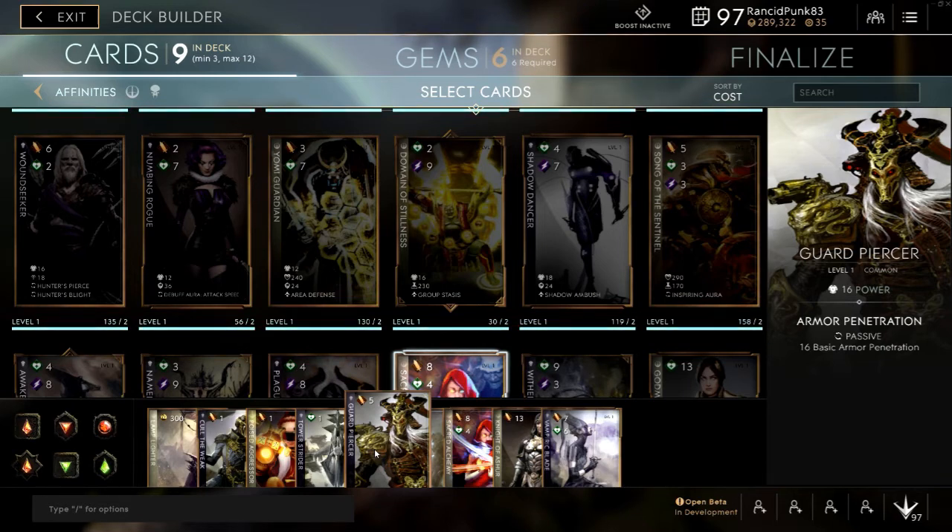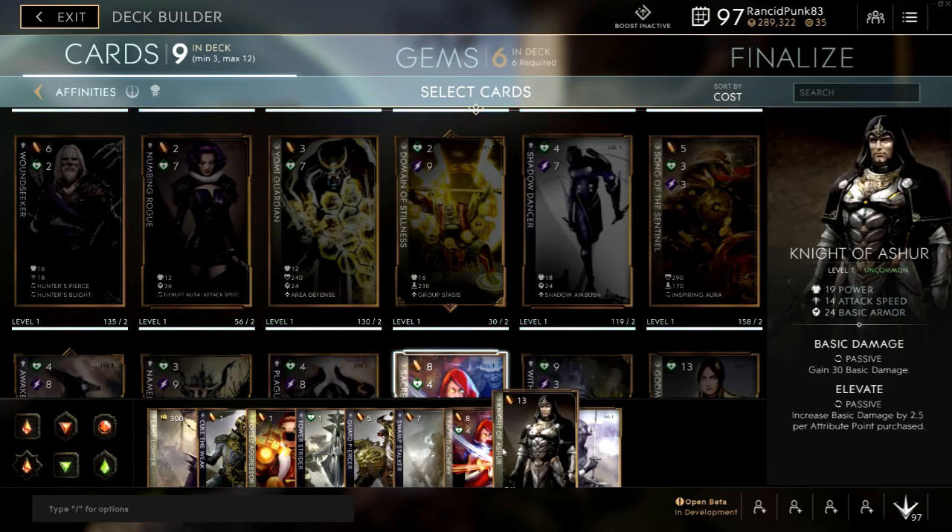Knight of Asher is an extremely good card at the moment and very worthwhile trying out on its own without running anything else. The 19 power, the attack speed, the basic armor, the 30 basic damage, and all the damage you get through Elevate can make a very strong build.